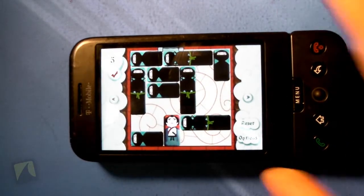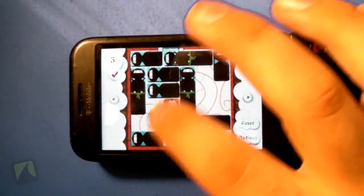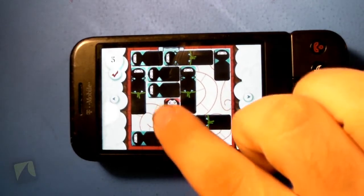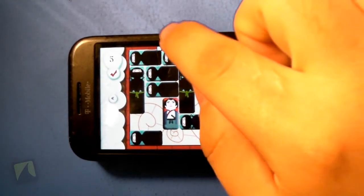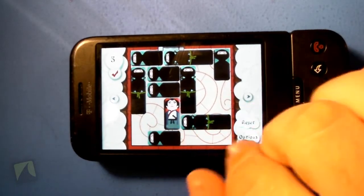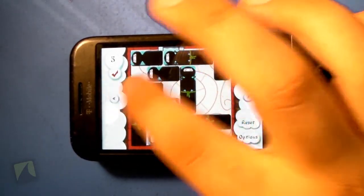Alright, so here's Block Samurai. It's got a nice visual style to it — I like the graphics. The goal of the game is to get this Samurai block into this gate up here. To do that, you have to move these ninjas out of the way just by sliding them.